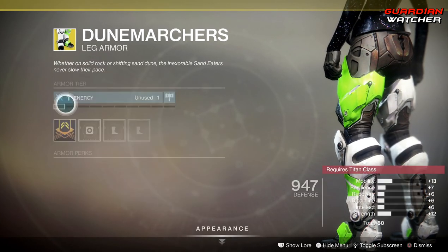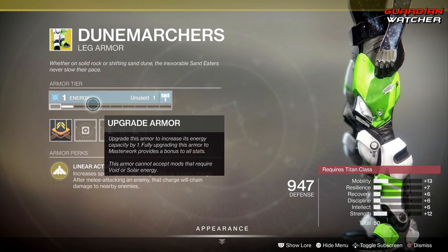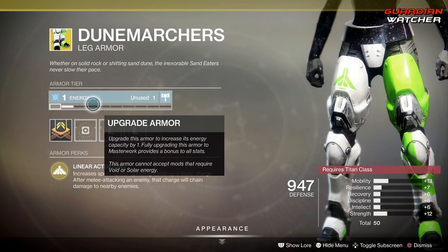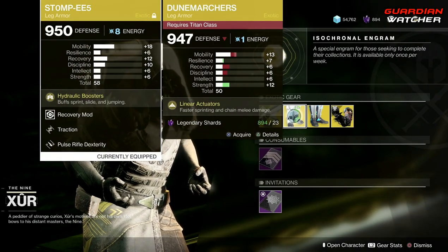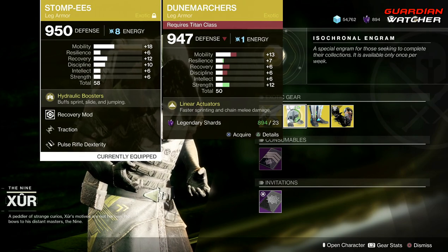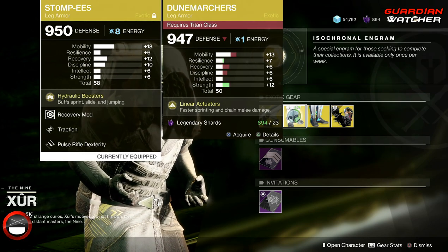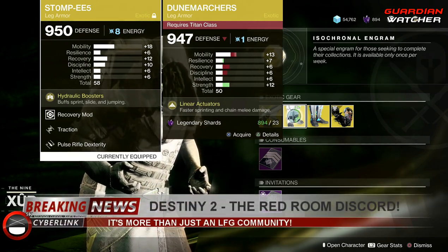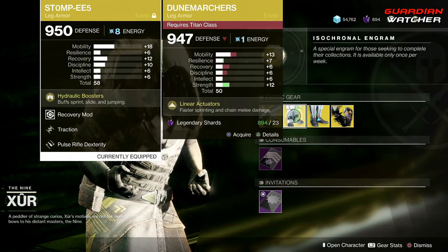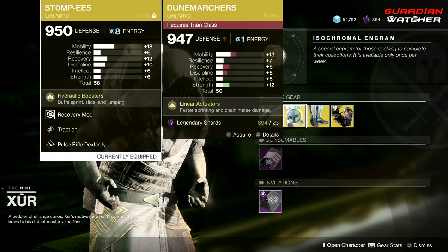It pretty much just changes its color. This has decent mobility on it, but I would probably look for something with higher mobility. Currently I have my Dunemarchers on with a mobility of plus 18, which is definitely a good spot for an exotic — anywhere between 15-plus for anything that requires you to run is a lot better than 13-plus. The strength stat on the Doom Fang doesn't really help, but besides that it is still a good exotic for Titan. It's tier 2 in PvP but probably tier 2.5 to tier 3 in PvE. This particular one I would probably skip.